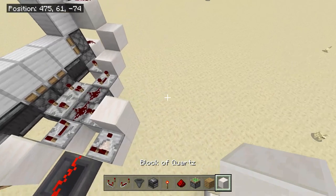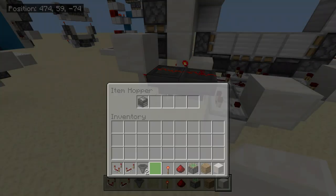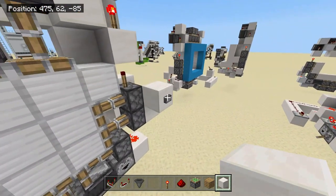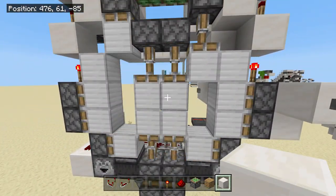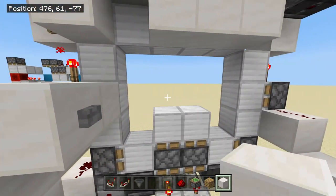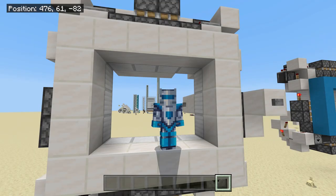Over here, place a block, a comparator coming out of it, and then a block in front of it. You can place any block here — it can literally be any block, just use one you don't need. Now when we press this button the door closes, and we can open the door as well. We can go through the door and then close it behind us if we want, and then open it again to go back out.